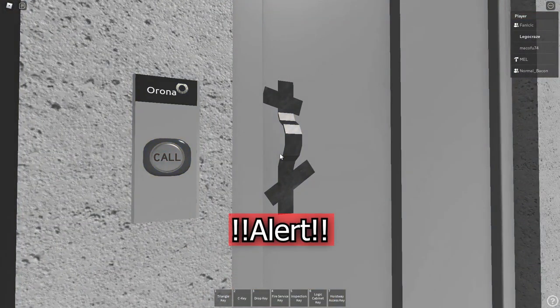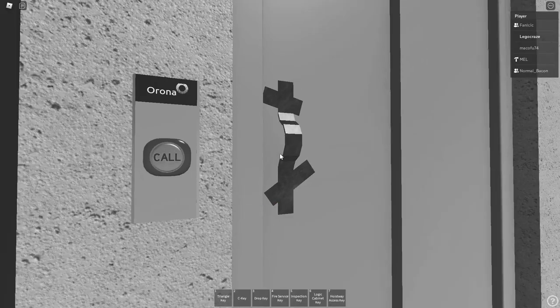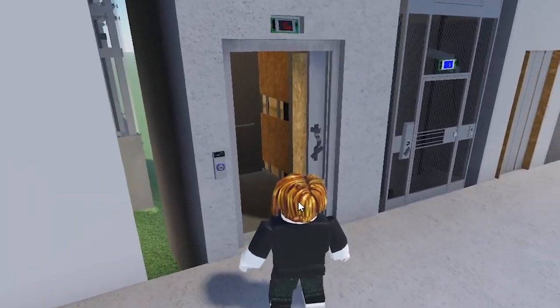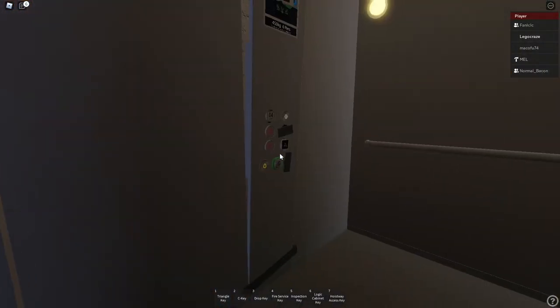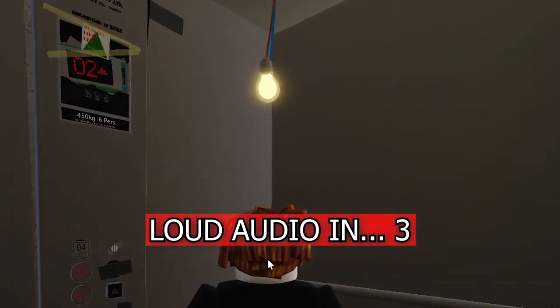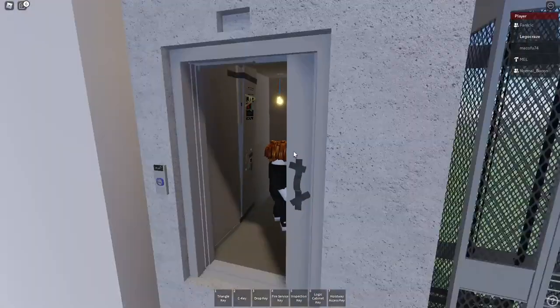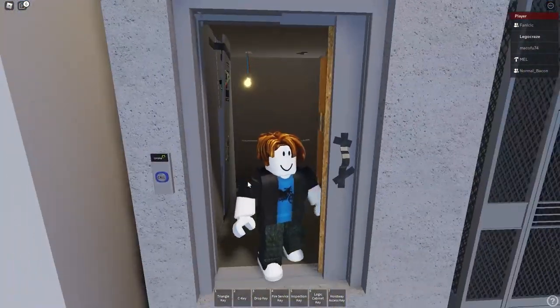I'm going to try out some old ones. This one has flex tape. Just a heads up — there's going to be a lot of jump scares for the next few minutes. If I ever were to ride this lift in real life... the light bulb is just dangling, panels just falling off, all wood. I haven't even pressed anything.